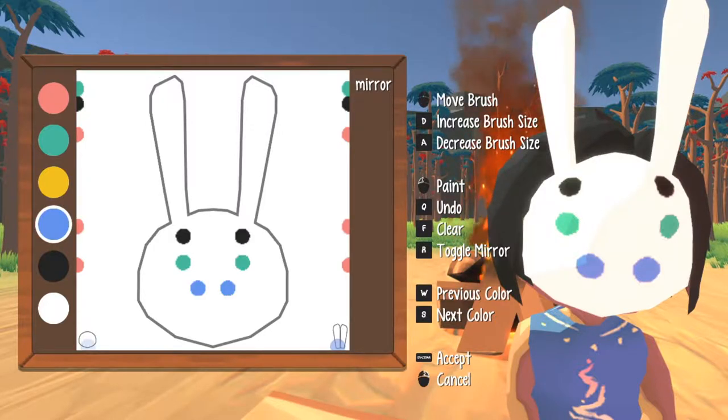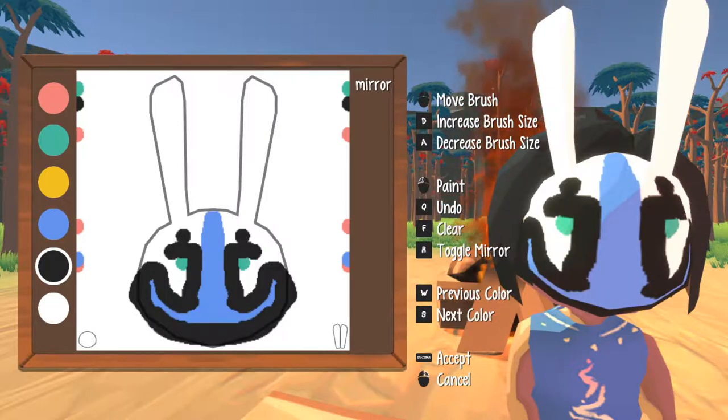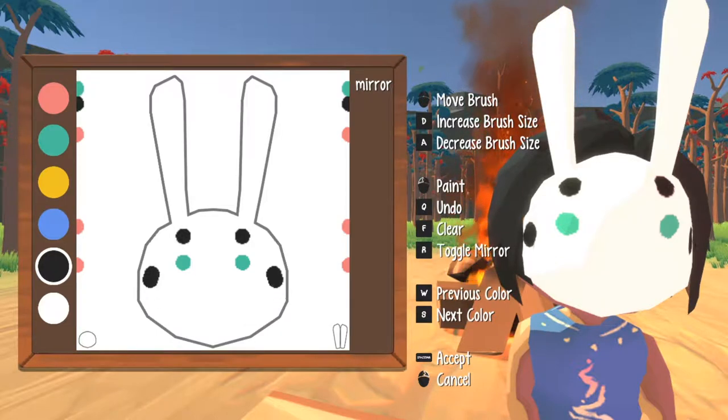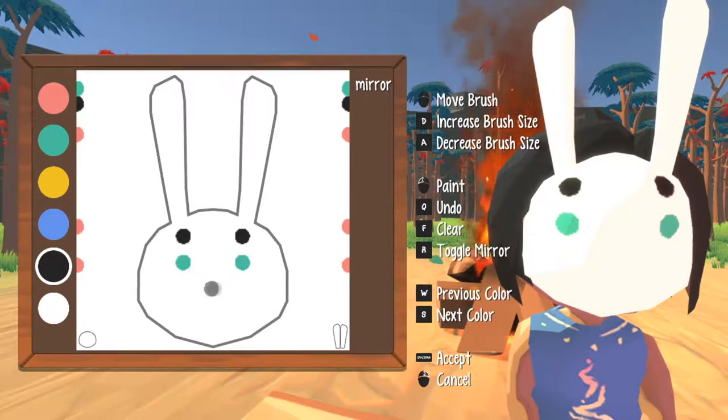That is gonna be weird. Nah nah, undo that last one. I mean, this is interesting though — I like the idea of it at least. I guess black wasn't good for that dot. I had no idea, then I realized I put black dots. The key behind this is to basically look at one dot and the other dot will do the same. Just focus on the dot on the left — the right is going to be doing exactly what you're doing. You can toggle it off and on if you want to as well.